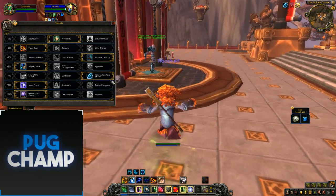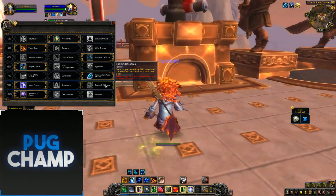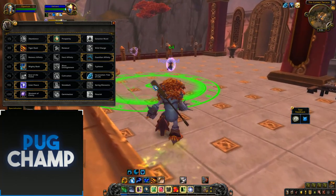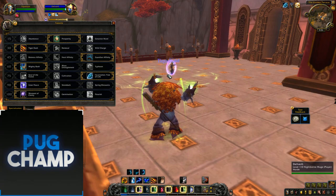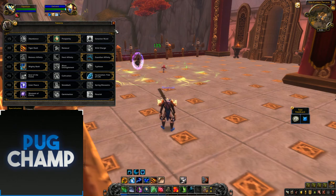Next you've got Spring Blossoms: each target healed by Efflorescence is healed for an additional 144 over 6 seconds. I don't like taking this in dungeons because you're more than likely going to have a ranged character who won't benefit from it. You only want to take this if you know you're going to have a full melee group.